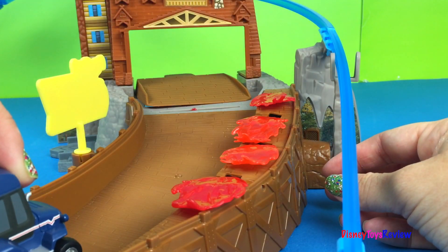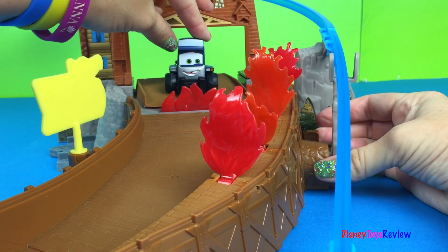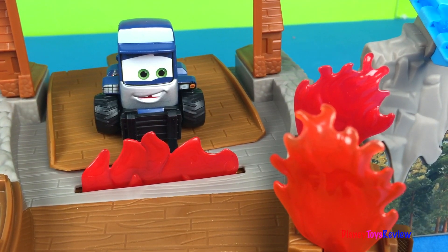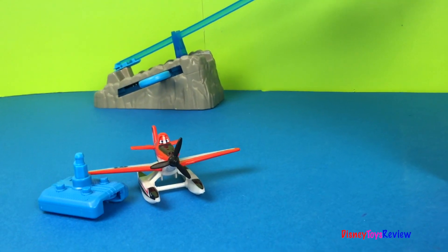We can set a vehicle to be trapped at the lodge — oh no, help me, I'm trapped! Meru is trapped at the lodge. We need to help. Who can help? Oh, I know — Firefighter Dusty!